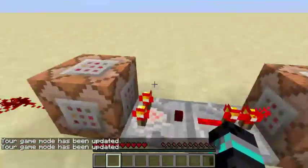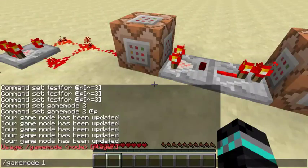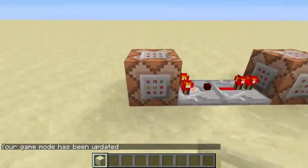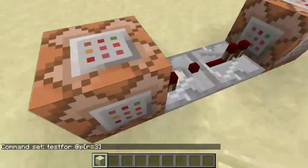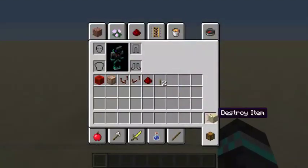So yeah, let's just go back to gamemode 1. All you have to do is make a little clock going into a comparator — the command is testfor @p, open square bracket, r equals the number you want, then close the square bracket — going into a comparator, then leading into whatever command block you want.